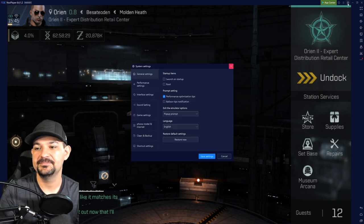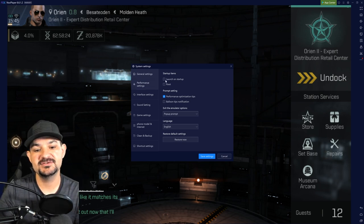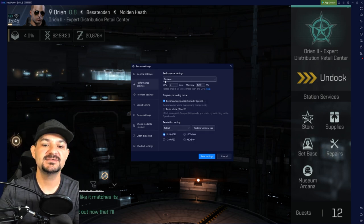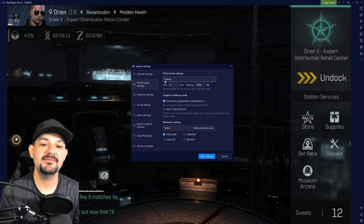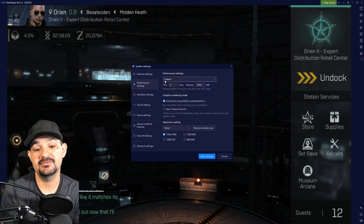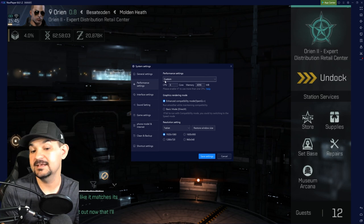We clicked on the settings of Nox - as you can see up here, it's Nox, my name is up there. Here's the general stuff, you don't really need to change any of that. What we're looking at is Performance. I'm on custom performance since I have an Intel i7 9700K, which has eight physical cores, so I give the game six cores and four gigs of RAM.